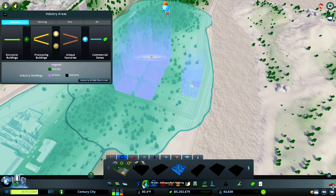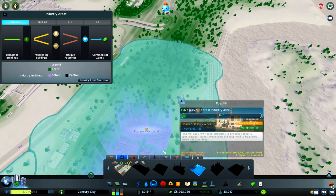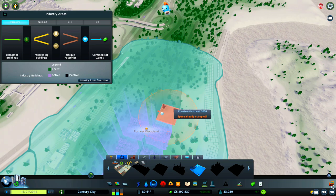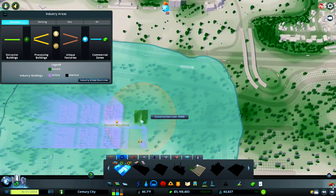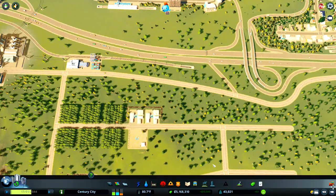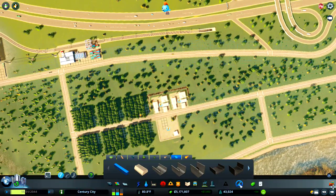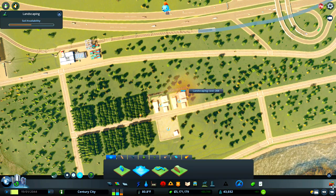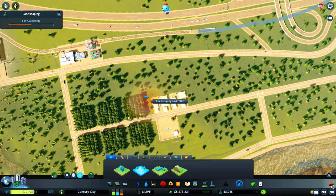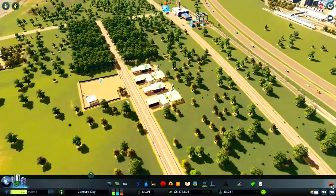We're going to need some power as well. Looking at what else we can stick down within the industry sections — we've got our small log yard, so we need somewhere to store some logs; stick one there. Perhaps we'll stick a couple of sawmills in. I think that's about as much as we can do for the first stage of our logging plantation. Like all the other industries it unlocks the more you produce and the more it grows, so it takes a little bit of time. I'm just going to even the terrain — left-click and then right-click — I can see there's a little bump there.